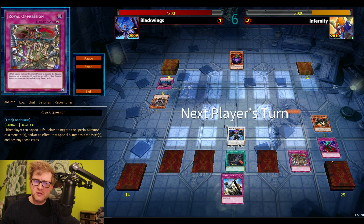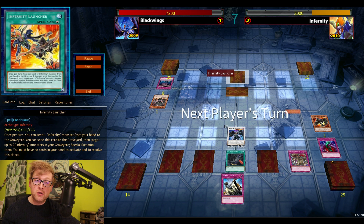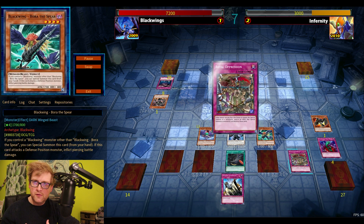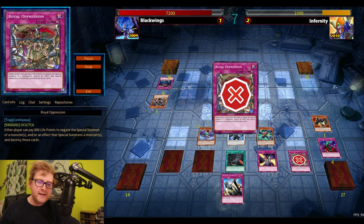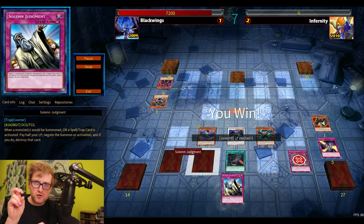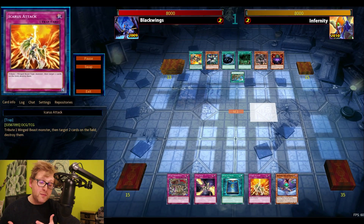This is basically Oppression control — Armor Master at Level 7, Oppression plus a Solemn. That should have been my duel; Black Wings should have had this. Infernities weren't coming back after that. Special summon Gale — your opponent can use your own Royal Oppression — but that's why Trap Stun is there. And if this wasn't game, I still had potential Dark Strike Fighter to deal the last burn damage and Toon Cannon Soldier to tribute my monsters away.